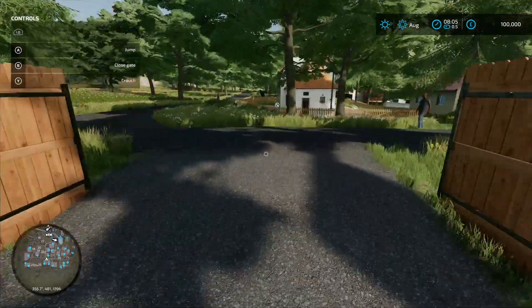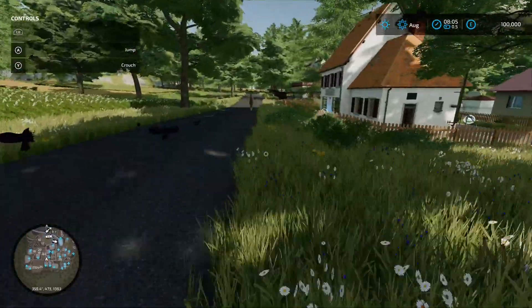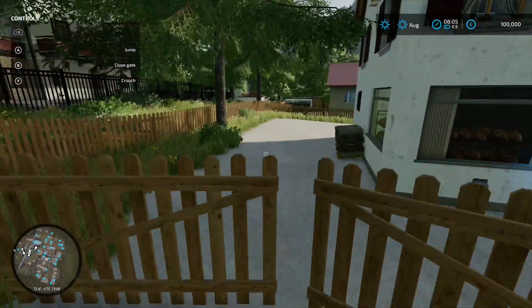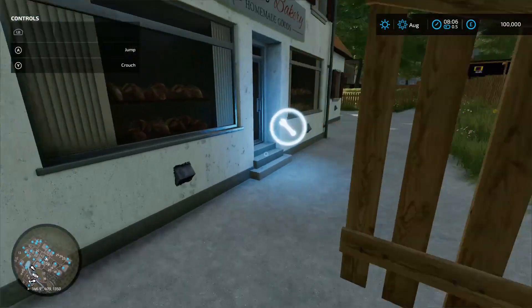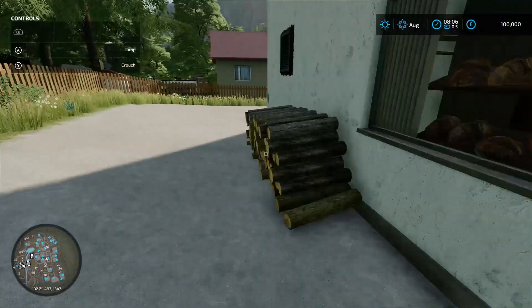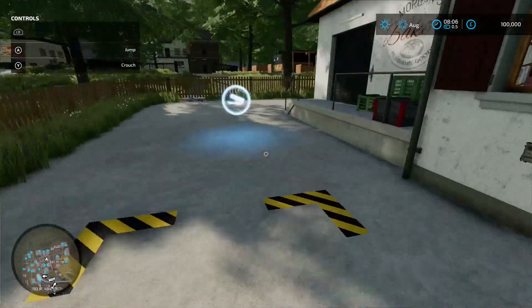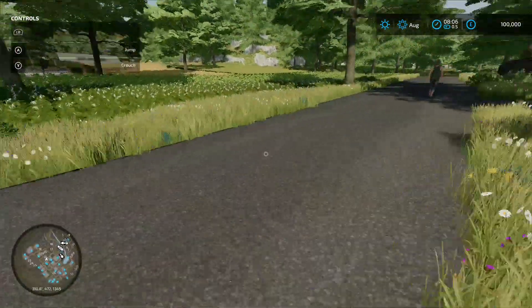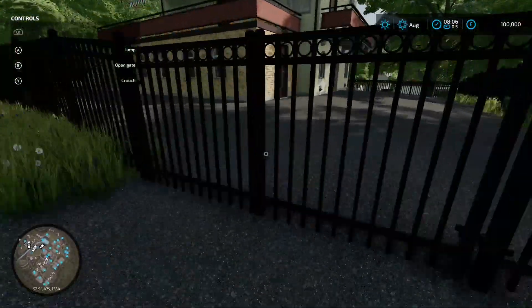Over the road we've got a bakery. Through these gates, your production chain menu is at the front - 50 grand to buy. Around the back you've got your pallet spawn point and loading-in point.